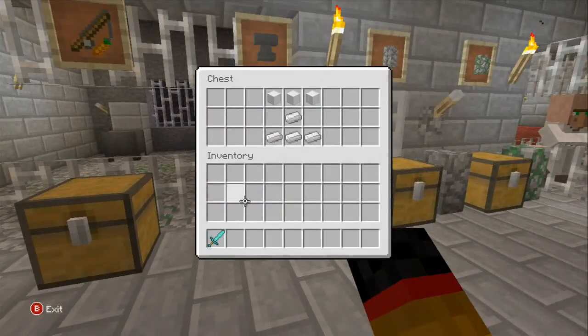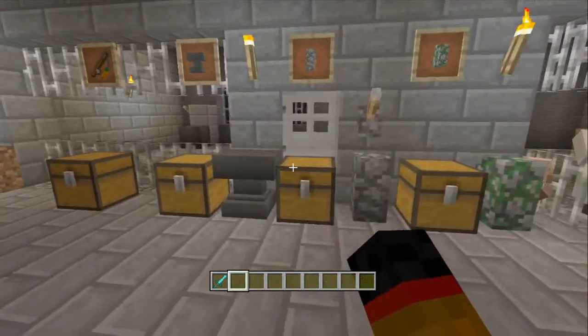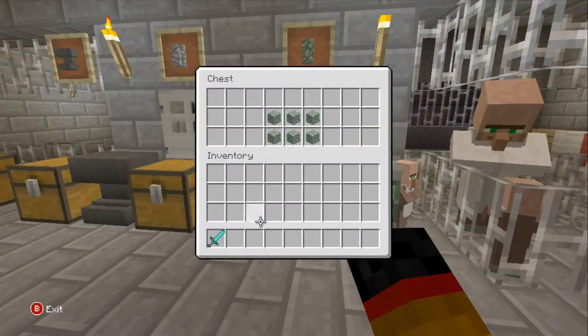Next we have the anvil. The crafting recipe for the anvil is three blocks of iron and four iron ingots.